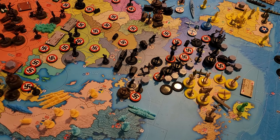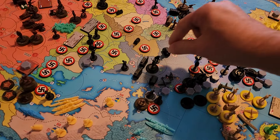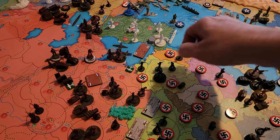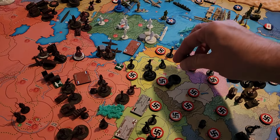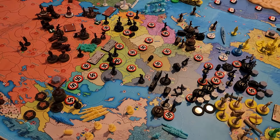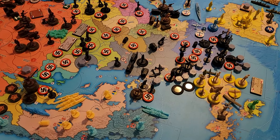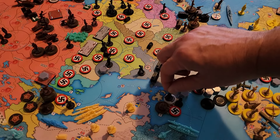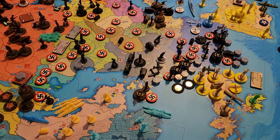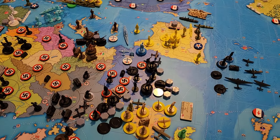The two remaining infantry in West Germany and the infantry in Berlin rail down to Central Romania. The marine in Denmark comes down one to West Germany. The seaplane flies back to Aquitaine.